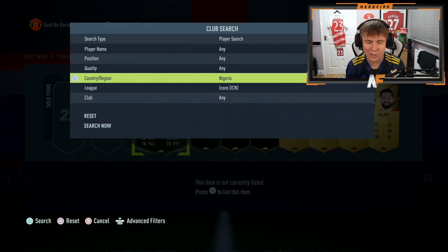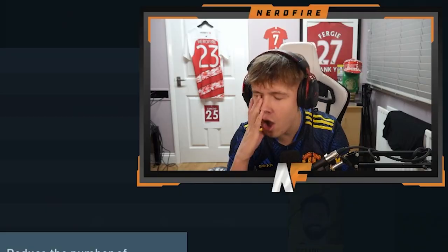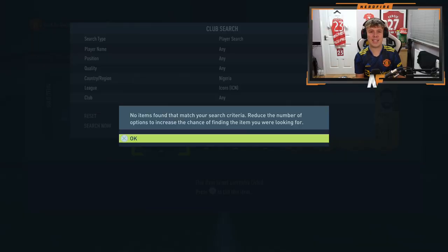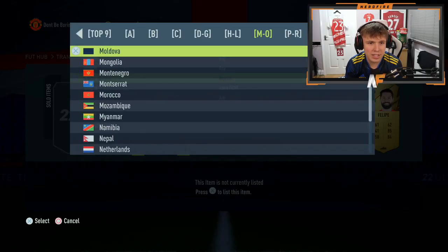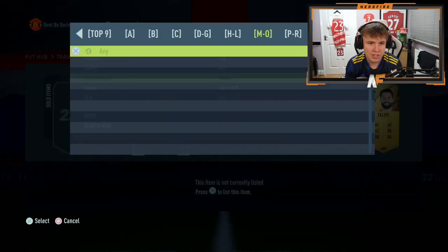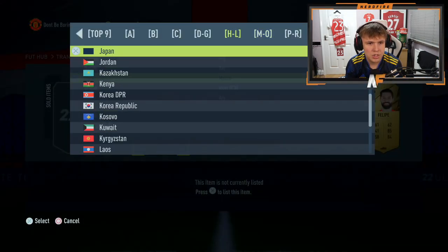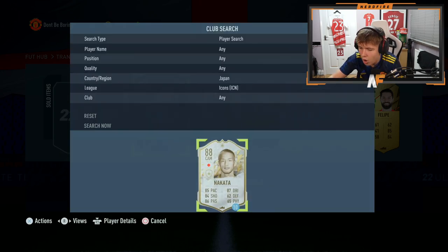Northern Ireland up next — George Best would be insane, I'd take that, but sadly it's not him. Nigeria — Jay Jay Okocha — don't really want him, but no no no no no! Oh my god, don't do me like that! Why did you do that? I actually thought I just got Okocha — that's not even funny. Okay, that was horrible. Next up Mexico — it is not a Mexican icon. Japan is next — oh my god, they've done me over again!